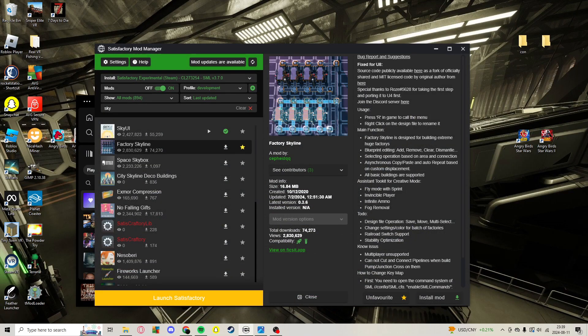Today I'll be showing you how to copy and paste buildings in Satisfactory. Right now, the way to do it is by getting this mod called Factory Skyline, which we'll install.